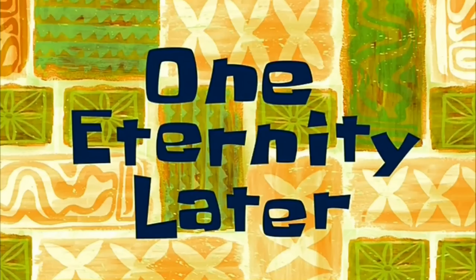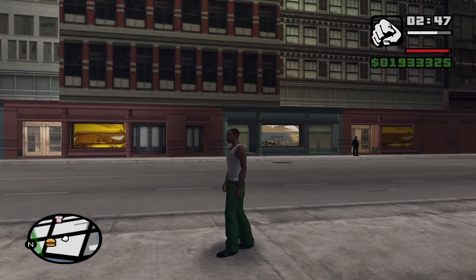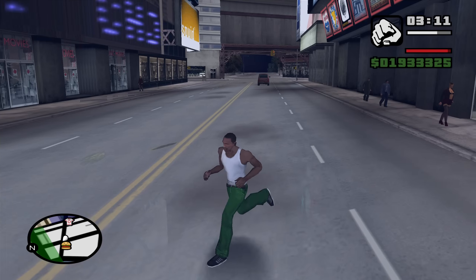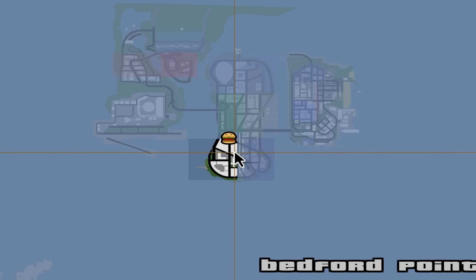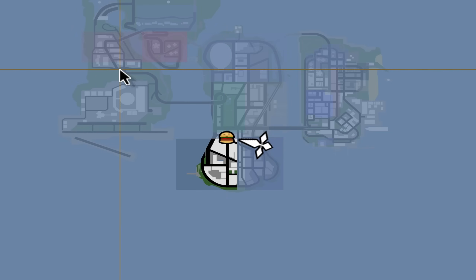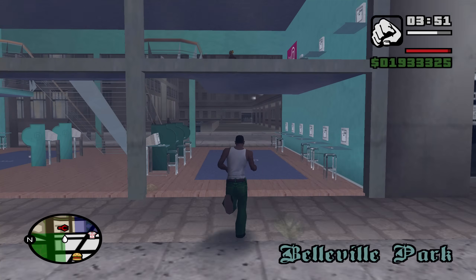One eternity later — we are in Liberty City! This looks sick. Look at the cars — they're a little more low poly, and I don't remember GTA 3 having reflections like that — looks like a mirror. There's already a burger shop, a bunch of gangs, and I imagine there are properties too.